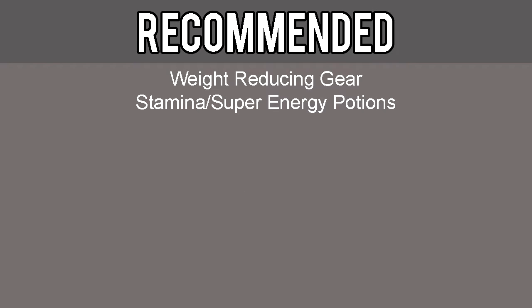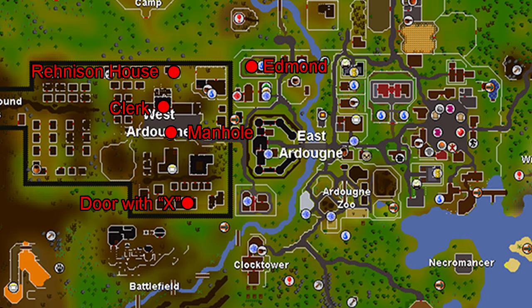Although not required, it is highly recommended that you also have weight reducing gear and stamina or super energy potions. There is a map in the description below that will help you identify some of the key points of this quest — open it up to keep it handy.